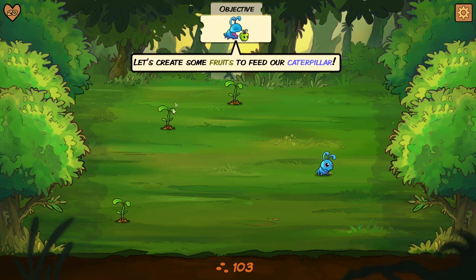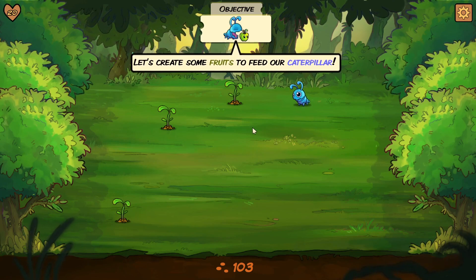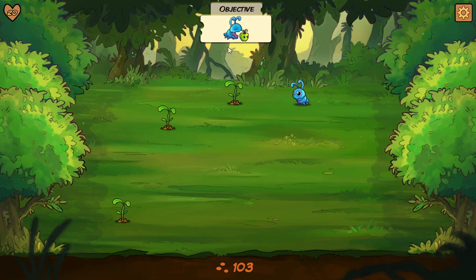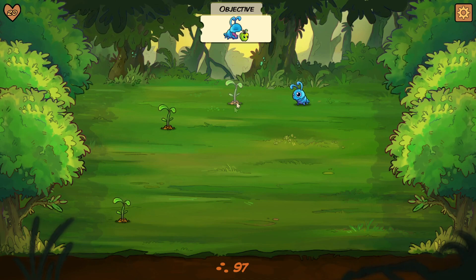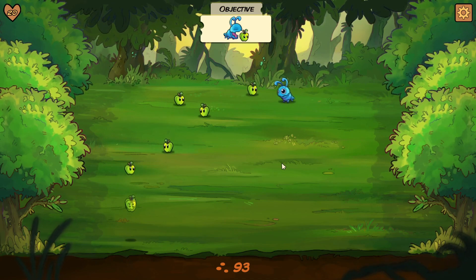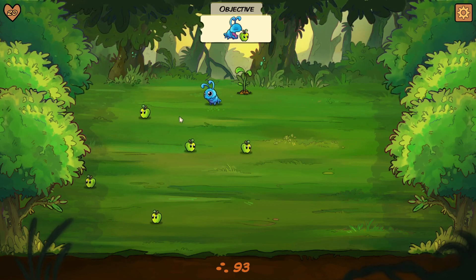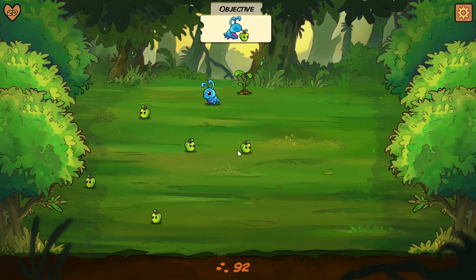Also, whenever they die or you kill them off, they will give us some nutrients too. So let's create some fruit to feed our caterpillars. Go around, go little bitty, go eat. Is that a little violent? Because they're a whole living thing. I don't think so.